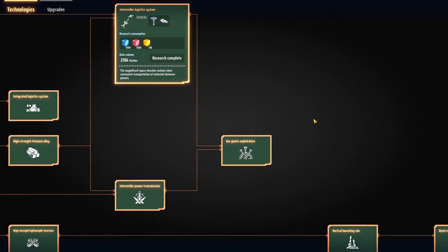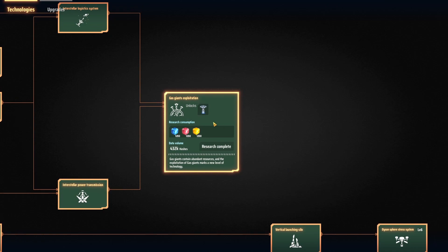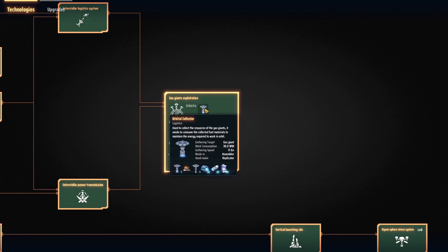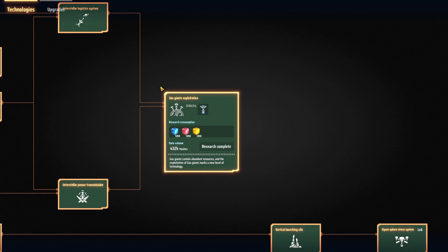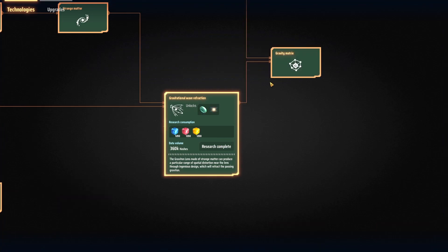The last station is the Orbital Collector. These are going to allow you to exploit the resources from the gas giant right next door to your starting planet. They're going to need a lot more of the structure matrices — the yellow ones — so you're going to want to have a couple of interstellar stations getting your titanium for you.